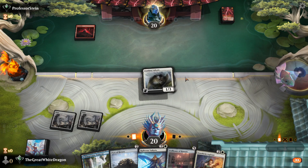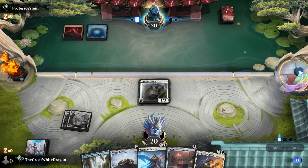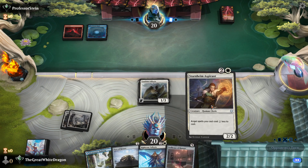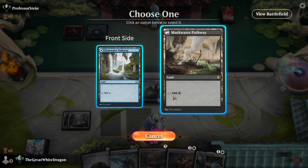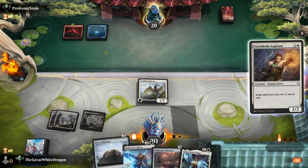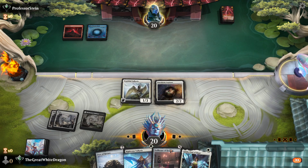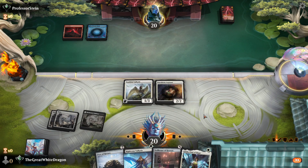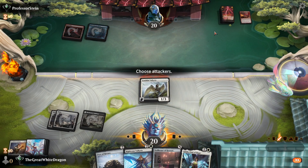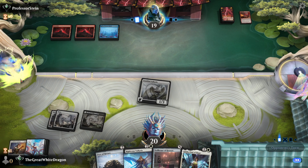If this is Arcane Bombardment we're gonna lose so hard. If I play this I can on the next turn — that's pretty good. Play it as black, okay. Drop this — I want to see what happens. Our next turn could be potentially glorious because we could go into Righteous Valkyrie plus Pyre, and that's a big deal.